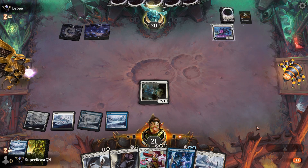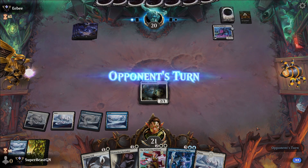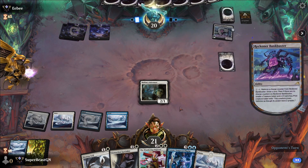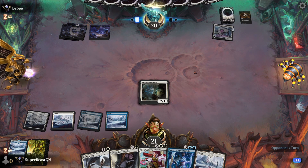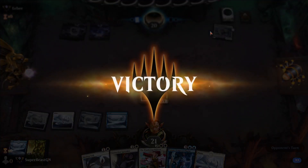We don't need to power it up. The opponent draws — they have a handful of stuff. I'm thinking Sheoldred comes out. He doesn't have anything — he didn't even have a land I think. And he just scoops. He just didn't draw any lands.